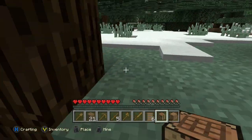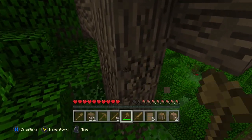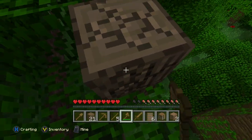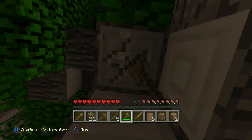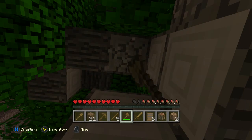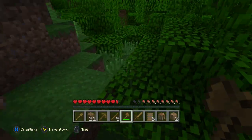Let's make a house and get our stuff. Let's get some oak — this is actually my favorite wood in Minecraft. Oak is my favorite, and jungle wood is also one of my favorites. Yes, I know what you're thinking — I do have a favorite wood in Minecraft.